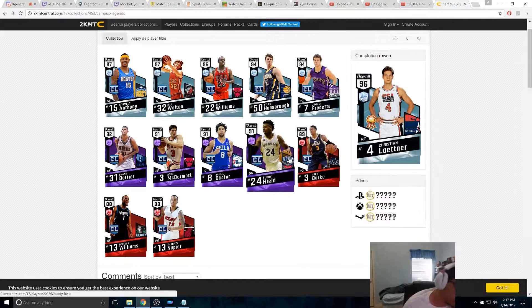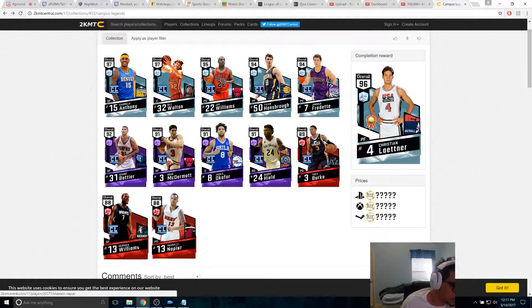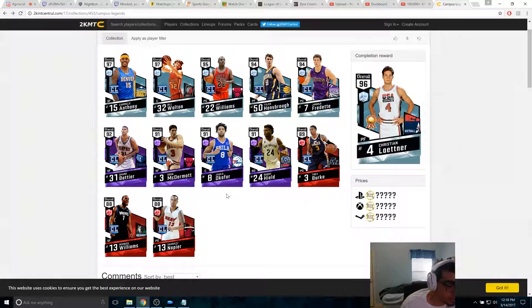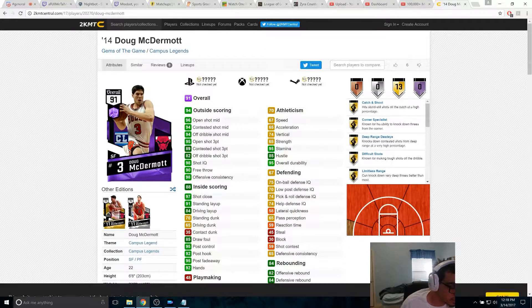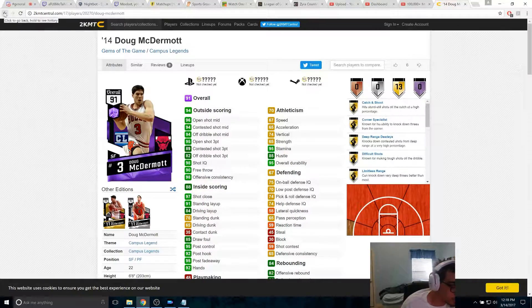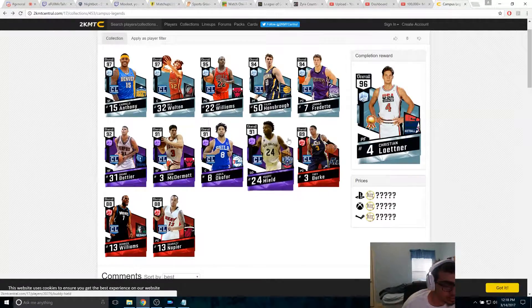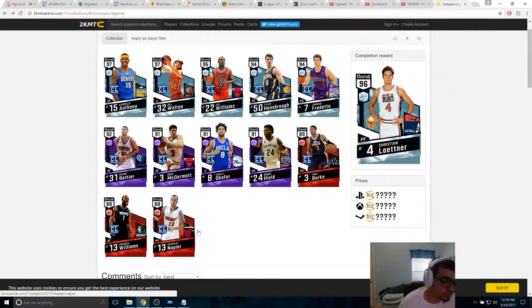Anyway guys, hope you enjoy the video. I don't want to go through all the players since none of the rubies or amethysts are really that important to me. Doug McDermott's three-point shooting is lower than I thought — I think it should be like a 97, same as Melo in my opinion. But overall, can't really complain — you're getting new cards, a better version of what we already have. Thanks for watching, hope you all enjoyed. Stay tuned for the pack opening. Take care, peace.